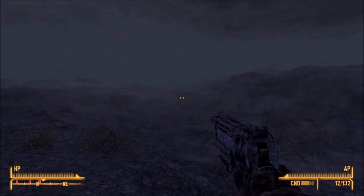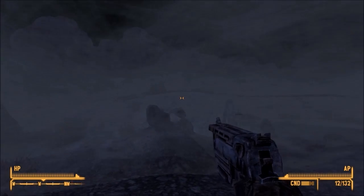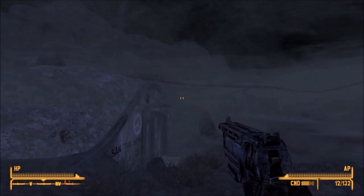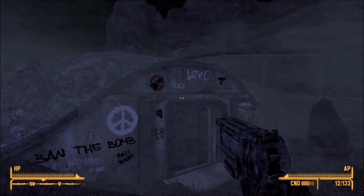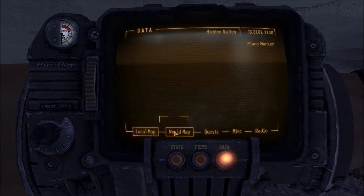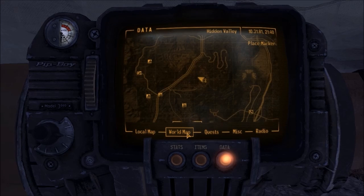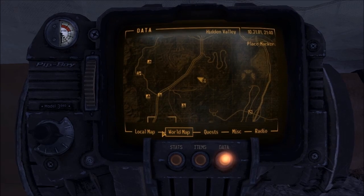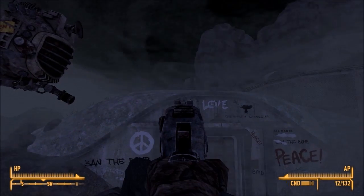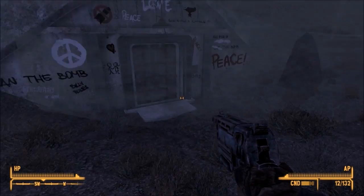It's easy to get lost in this area with all the sandstorms. During the day it clears up a bit, but the bunker you're looking for is this one over on the left, the more western side. You can tell you're at the right one because it's got that stump over the top of it.